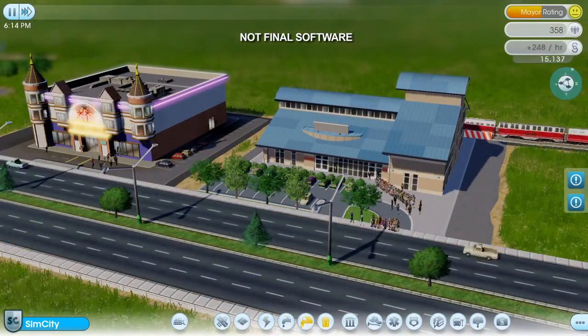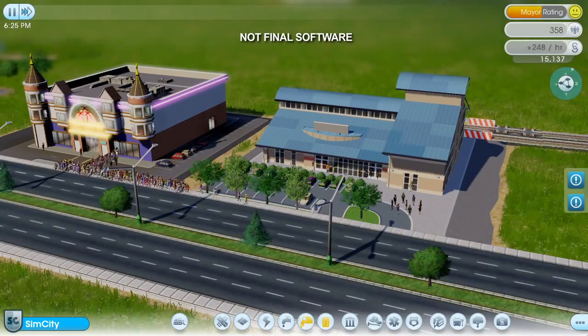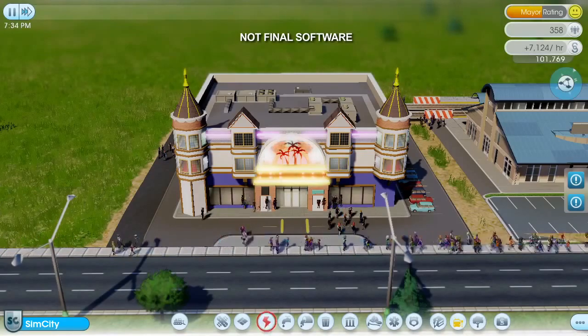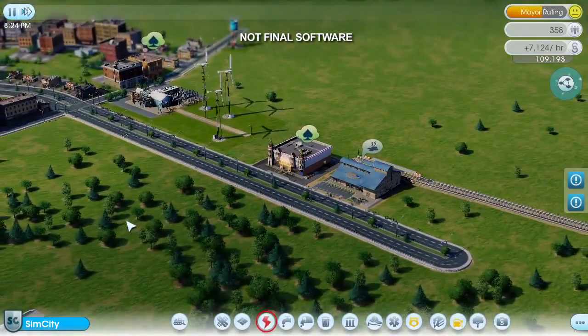And here comes my first train load of tourists now. Looks like my little gambling hall is a hit. I'm already making a profit and things are looking good. My casino city is off to a good start, but I still have a long way to go. That's one of the great things about SimCity — no matter how much you do, there's always new things to try.